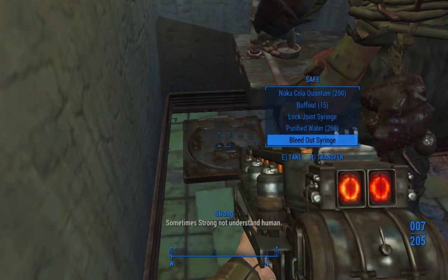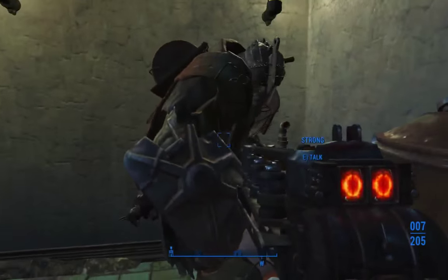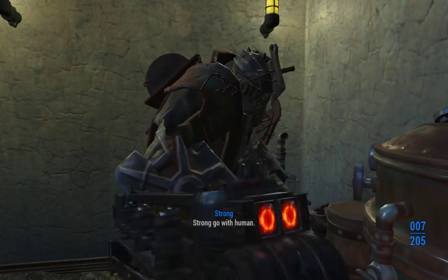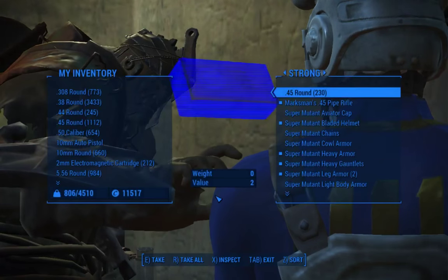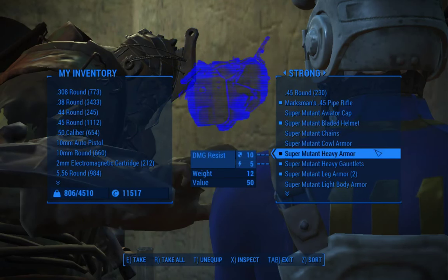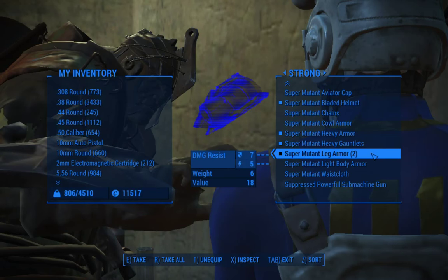Wow, what is all this stuff? I forgot I even put that in there. So what you do is you go into trade. It doesn't matter if it's a settler or a companion — as long as you can trade with them, you can swap things out. He's got all this stuff; I pretty much just hand him all my super mutant stuff.